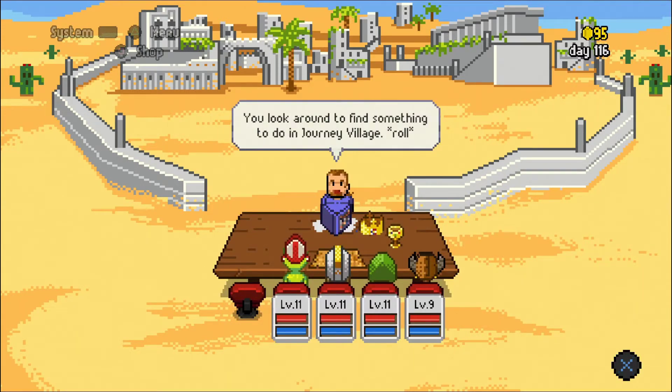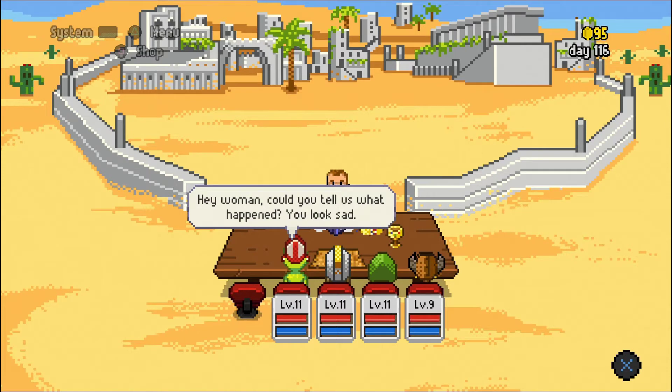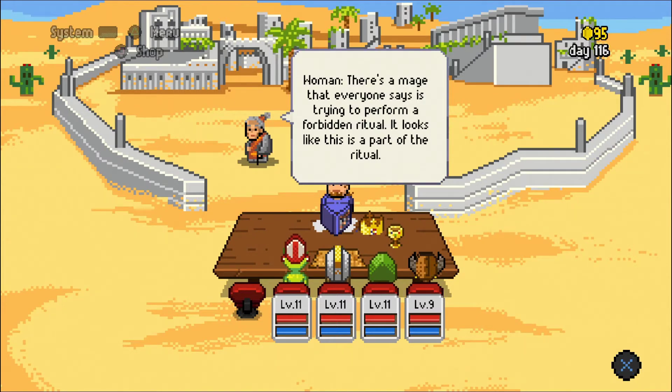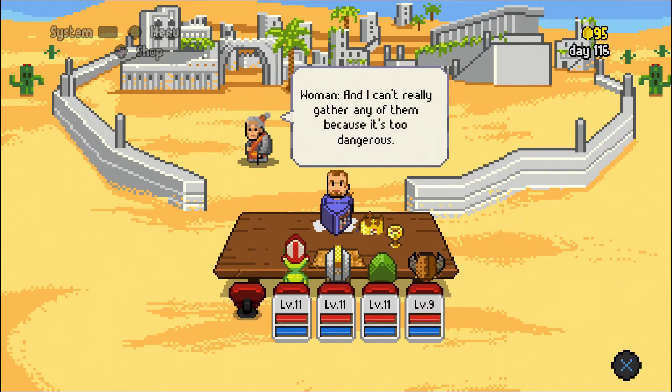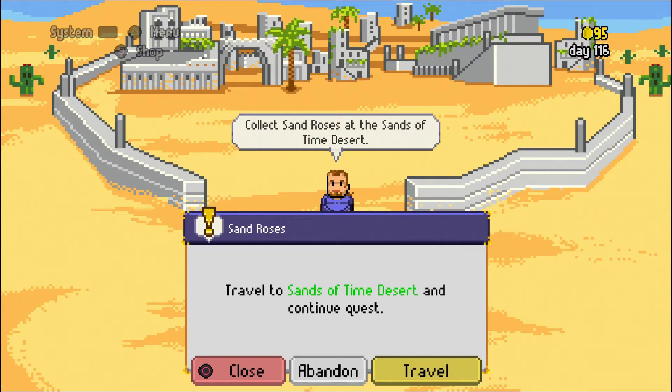You look around to find something to do in Giant Village. You spot a woman that has a certain sadness in her face. You try to talk to her to see what's going on: 'Hey woman, can you tell us what happened? You look sad.' There is a mage that everyone says is trying to perform a forbidden ritual. He loved these sand roses that are spread all over the Sands of Time Desert, and she can't really gather any of them because it's too dangerous. We believe we can do that for her — sand roses at the Sands of Time Desert.